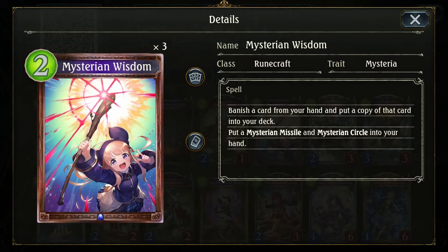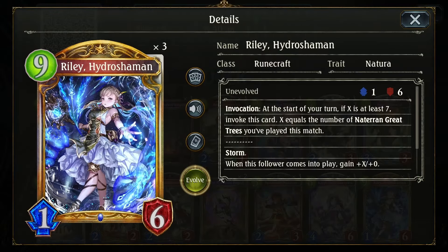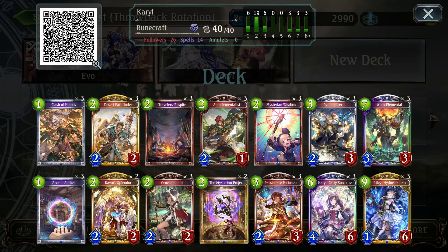We also have Mysterion Wisdom, which will put Riley back, so you can have a way to put invokes back in the deck. That's going to be the list we're playing today. Let's just jump into some games.